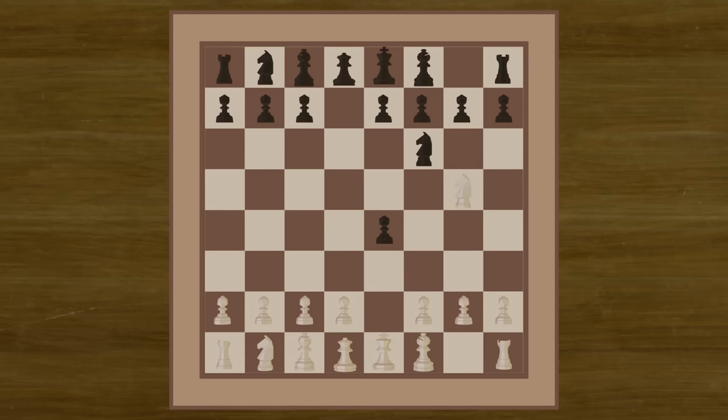Black is already ahead in material, and so they will accept the sacrifice. Now we can develop our Bishop by capturing the pawn on D3. Now you have essentially won the game.